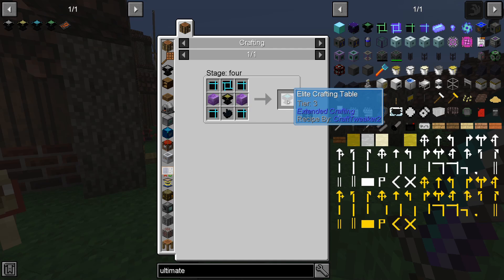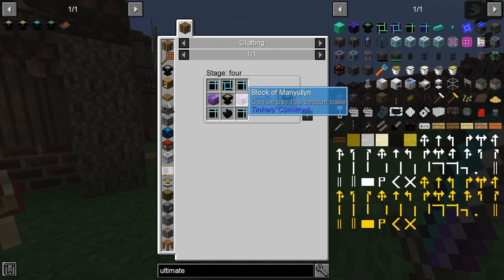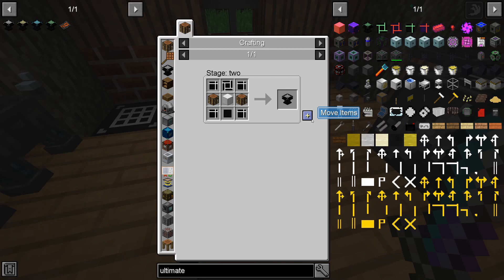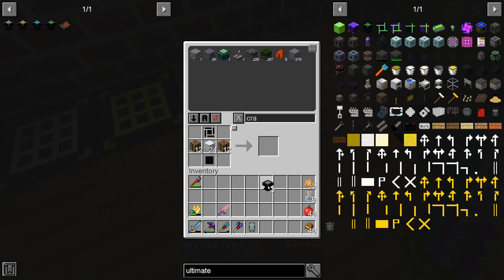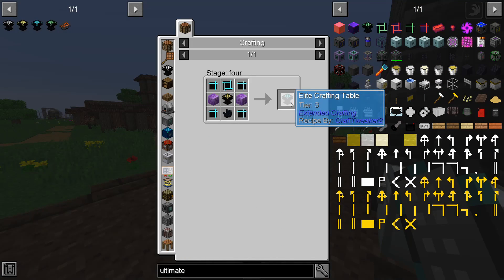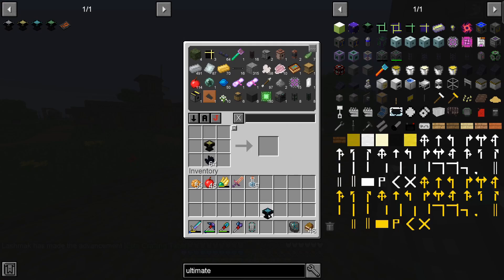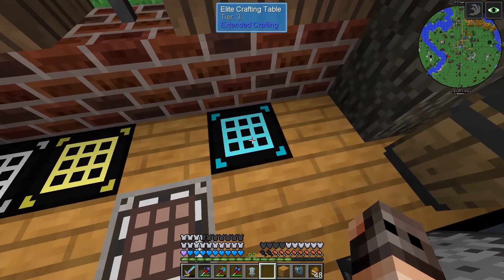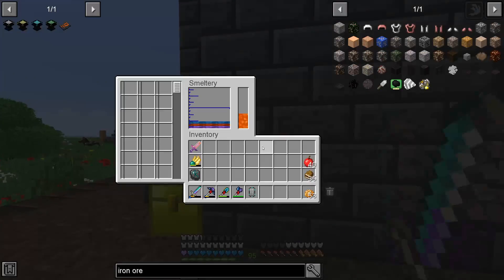In order to make the elite crafting table - and we need two of them to make the ultimate version - we're going to need blocks of manyullyn. Since the crafting tables are extremely expensive, let us do this one by one. We first make the elite crafting table, then the upgrade. I think we need four of the basic version, then two advanced, and then we should be able to make one elite. This was super expensive, but we need two more of these.